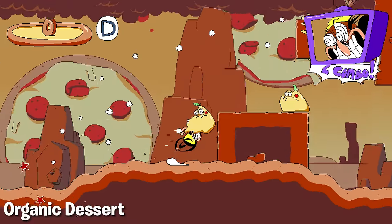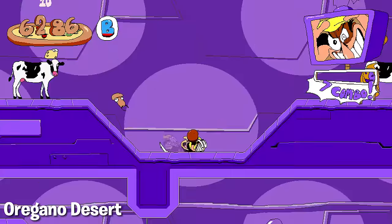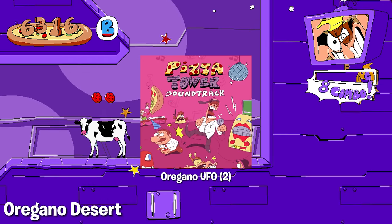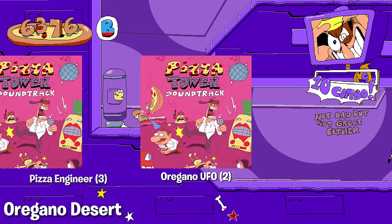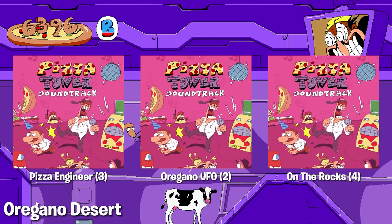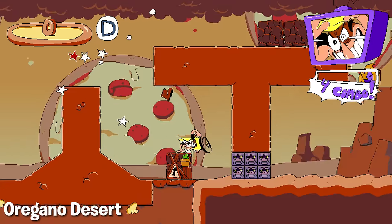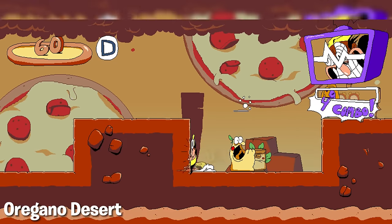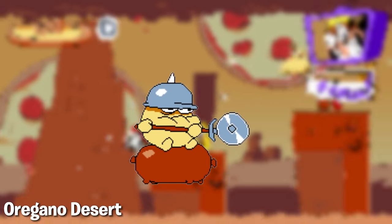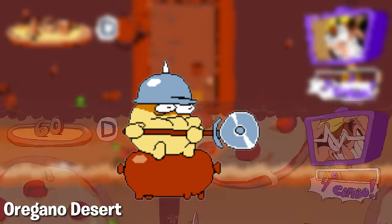This level is whatever — we'll breeze through quickly. Starting out, this level has the least represented level music in the entire game, specifically the track Oregano UFO. This track is used in technically only two rooms, which is even less than the likes of Pizza Engineer and On The Rocks. Two rooms — that is such a shame, because the music here is actually really good. Next up, this is also one of the earliest conceptualized levels in Pizza Tower, like John Gutter. Interestingly enough, there was a time when one of the unused enemies, the Camembert Squire, was actually used in one of the food marts.